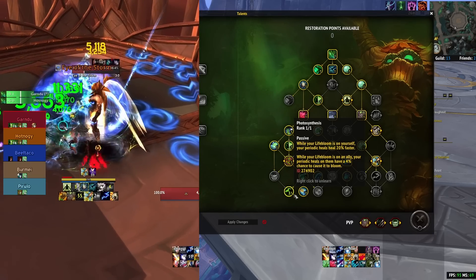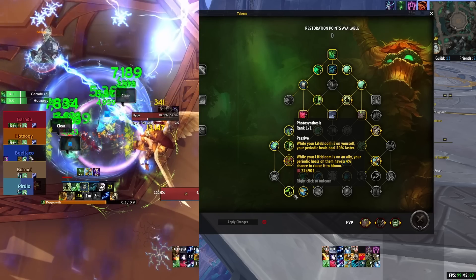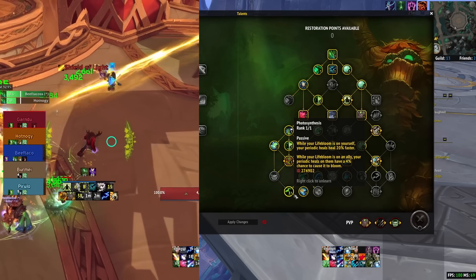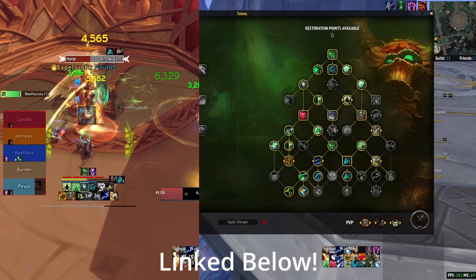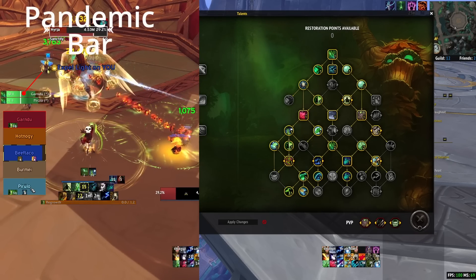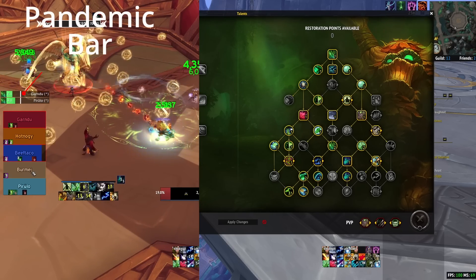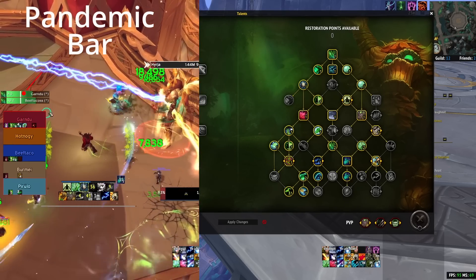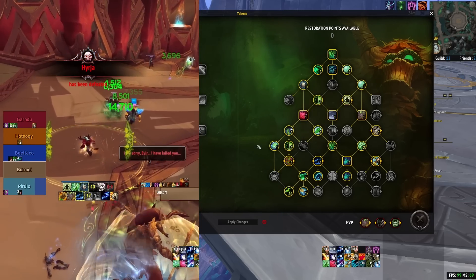When life bloom is on yourself, your periodic heals heal 20% faster. I'll do this when I really need to catch up on heals but there are a lot of hots going out — pop it on myself, pop on the tank, get everybody topped off, then switch over to tank and DPS. I have a WeakAura that counts down life bloom and tracks it. There's a white line on the life bloom bar indicating the pandemic window — when there are three to five seconds left on life bloom, you can recast it and it'll proc a bloom. It'll renew life bloom, and if you're really good, you can time it so that when people are taking damage, you hit life bloom on the target within the pandemic window and proc a free vergency proc — essentially a free heal.